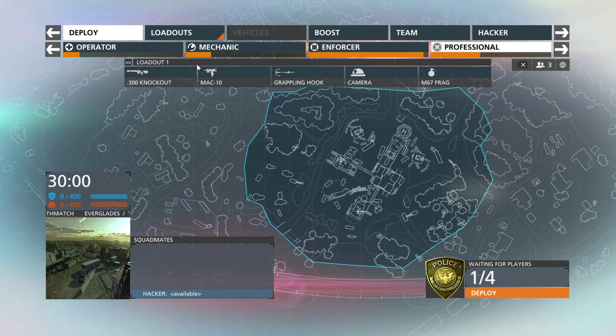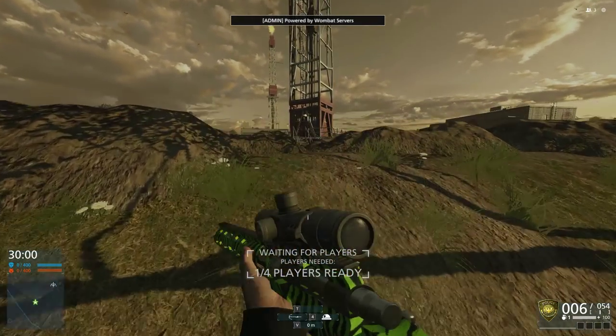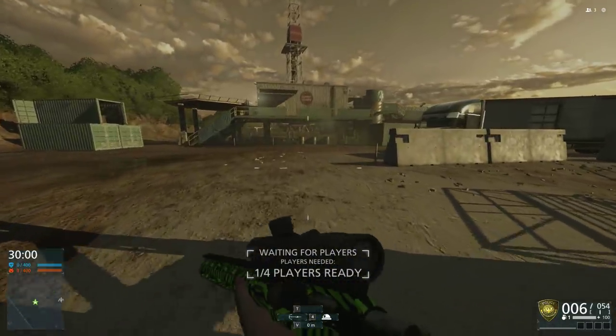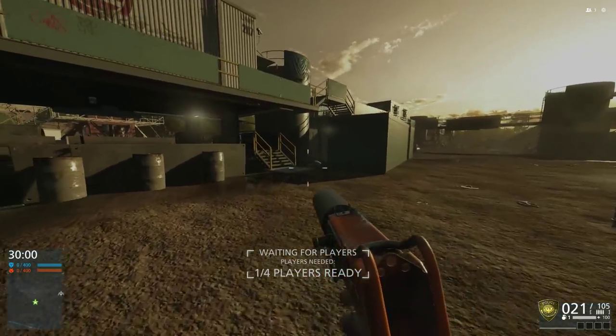Alrighty, how's it going guys, OGvikings here. Thought I would throw a few maps together and show you guys some good spots to throw some camera coins to get the 300 Knockout and the trusty old MAC-10.